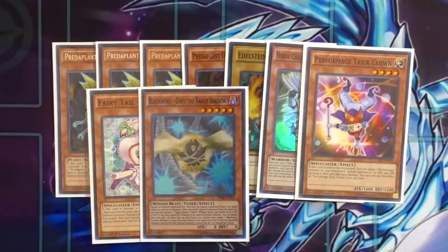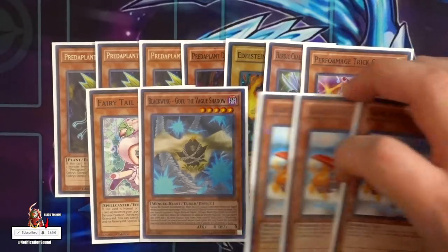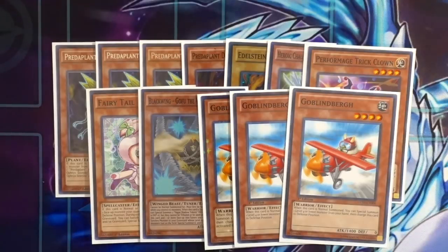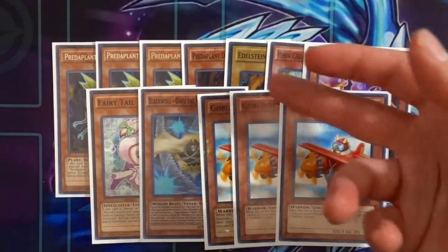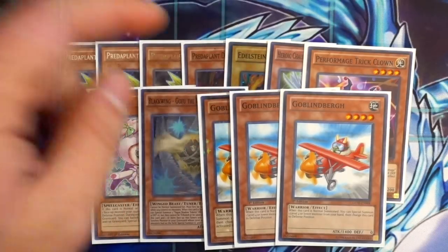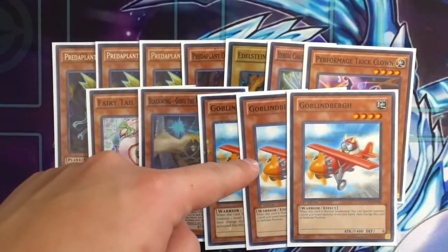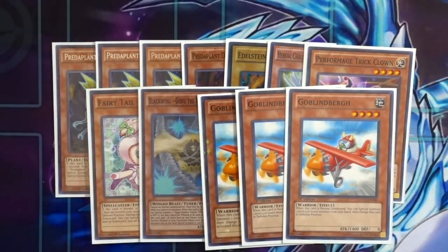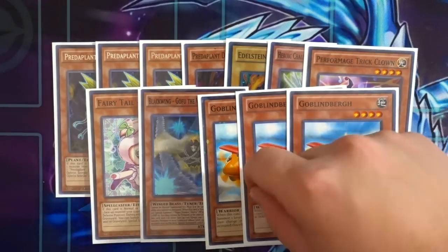Triple Goblinburg is one of the best supporting cards in the deck. You're playing so many level fours, and if you draw Wolf, that's okay — you can go Goblinburg, summon Wolf, and unclog your hand for access to Rank 4 XYZs. And if you draw Heroic Challenger Excalibur, you still have targets in the deck for Invoker, which can special summon Goblinburg directly from the deck.